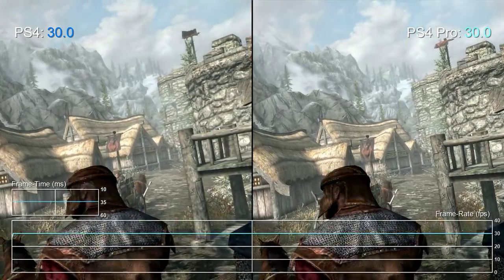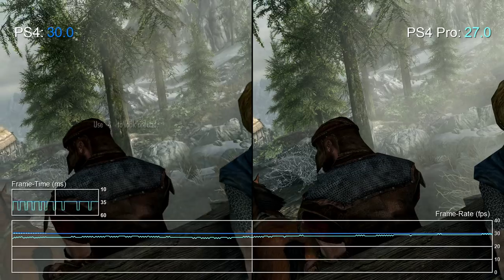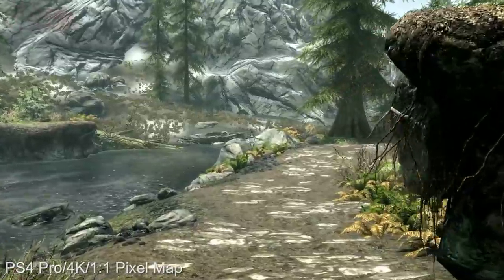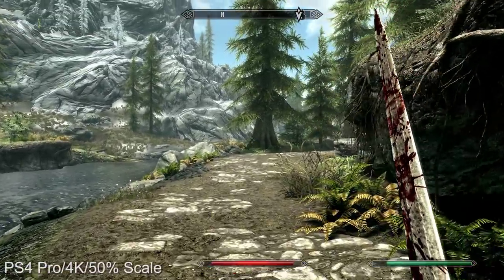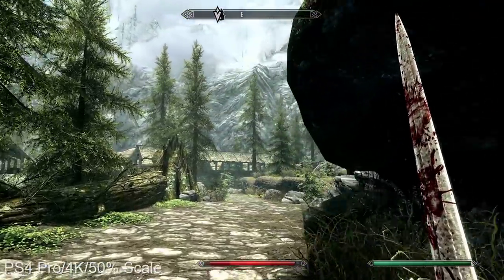We'll continue to report on more titles as soon as we test them, and some titles that exhibit the lower FPS issue only do so fleetingly. In the PS4 Pro review I mentioned that Skyrim on Pro has a native 4K resolution and identical frame rate to the base PS4 version, and for the vast majority of gameplay it does. But we did find a selection of scenes heavy on alpha transparency effects where the Pro can take a hit. For 1080p users, they're getting a performance hit to gain improved anti-aliasing that isn't massively better than the standard game.